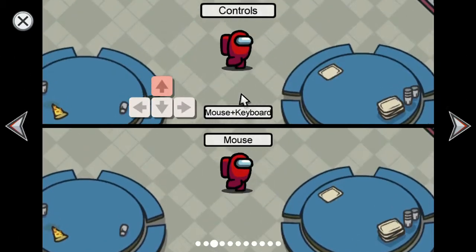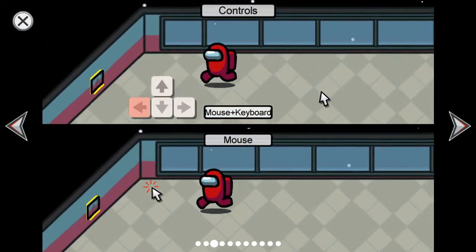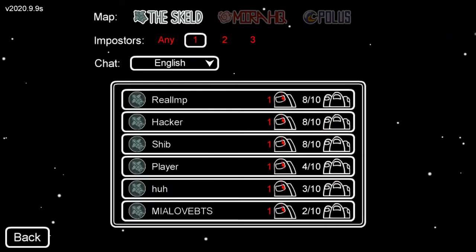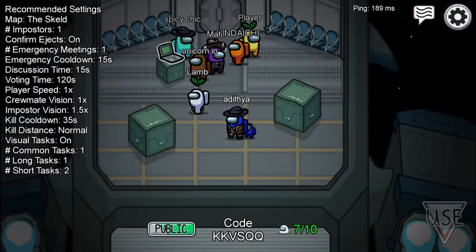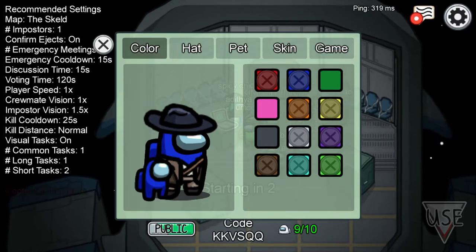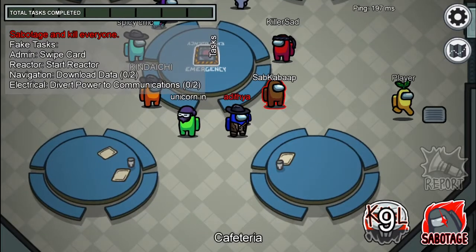Okay, mouse plus keyboard, WASD — we can use that. If we go near something we should press 'use.' Let's go to an online game. I've changed my name. I also noted from YouTube that we can use the laptop to customize our character, so I've done that.